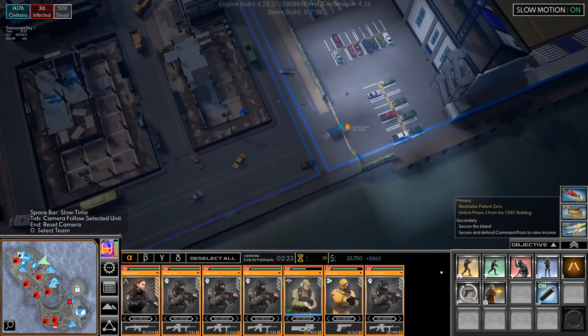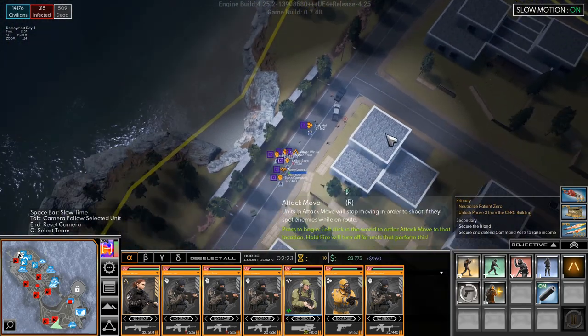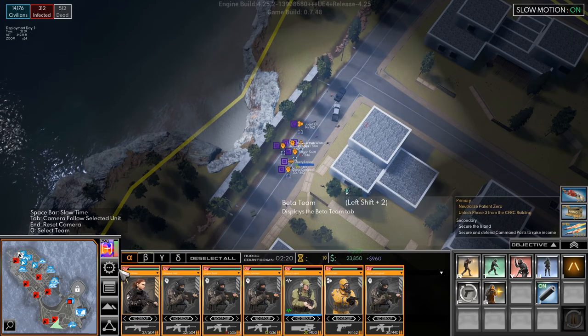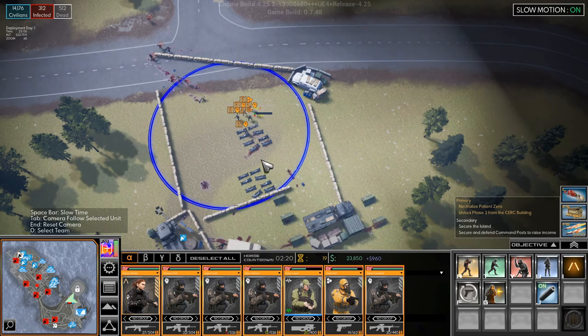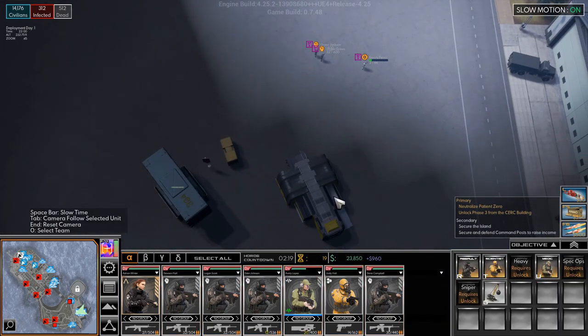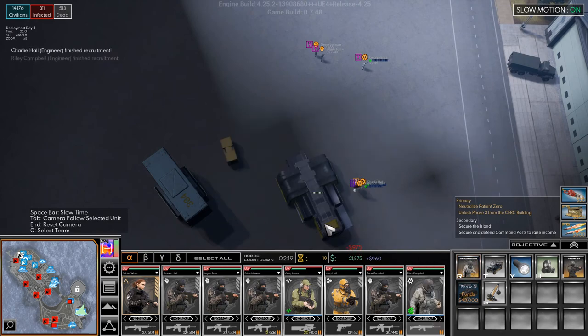Are you done? We're done. I do not want you to go down there. I want to just go up here. These guys are holding. We have a lot of money. We'll hire another engineer for the beta team. We'll hire an engineer for the alpha team.